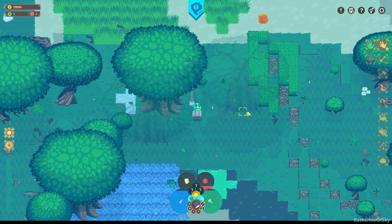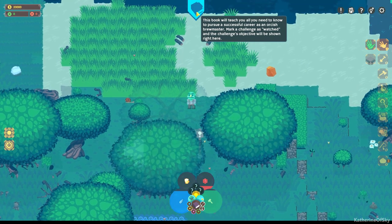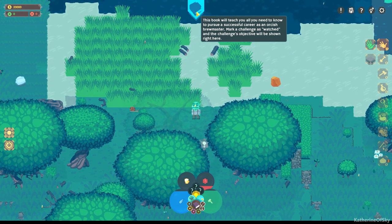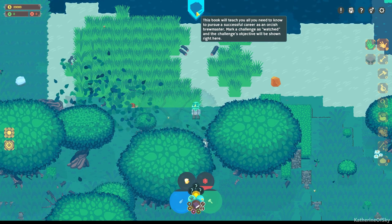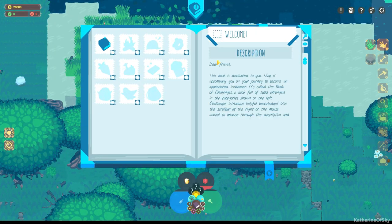A UI has appeared. The book will teach you all you need to know to pursue a successful career as an orcish brewmaster. Mark a challenge as watched and the challenge's objective will be shown right here. So let's start with basics. Welcome, dear friend — this book is dedicated to you. May it accompany you on your journey to become an appreciated innkeeper. It's called the book of challenges, a book full of tasks arranged in the categories shown on the left.